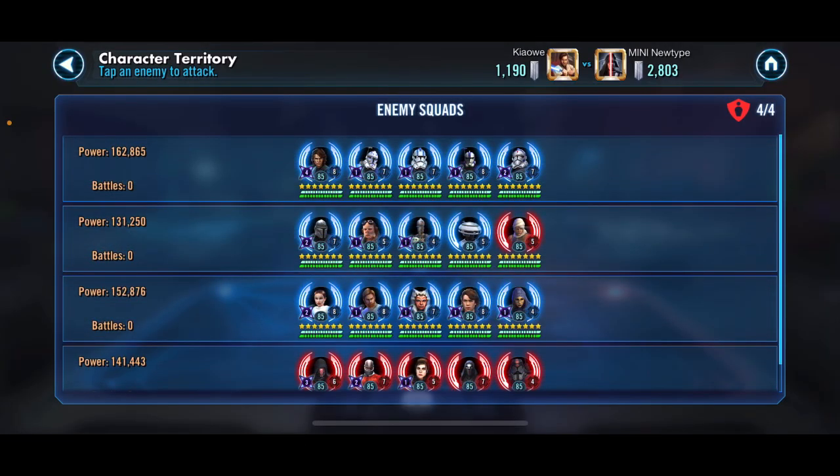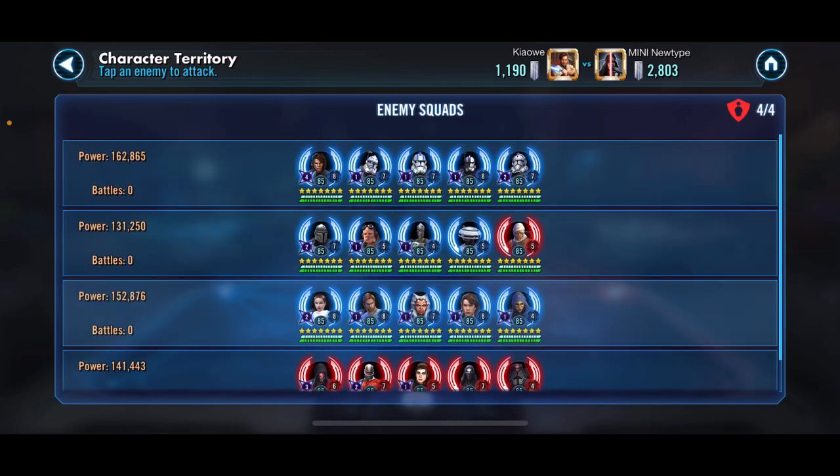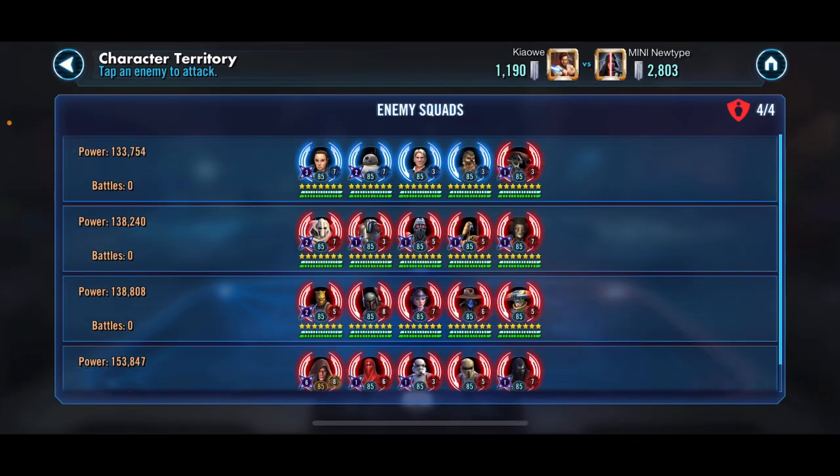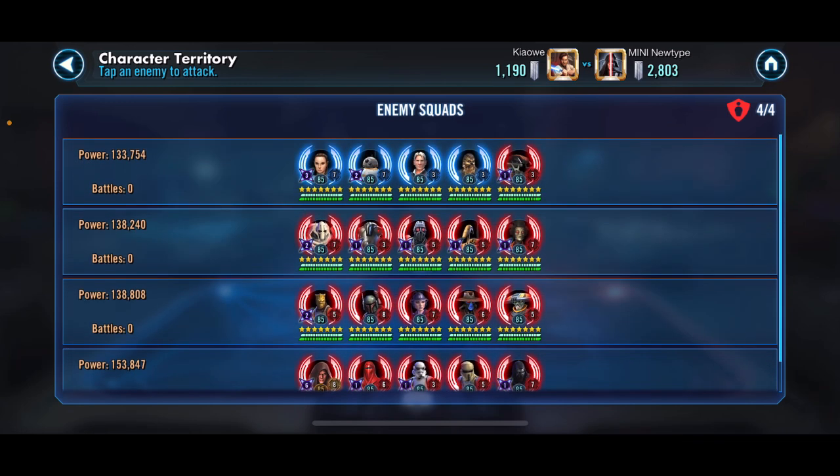In front of us we have GAS, Bam, Padme, and Darth Revan — it's a pretty tough upper wall. Down below we have JTR, Grievous, Bossk, and Lord Vader. We'll have to see how many GLs are in the back, so we've got to get rid of this bottom wall first.